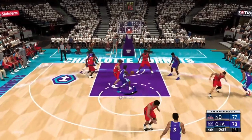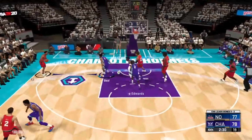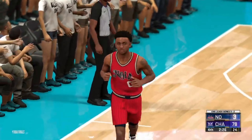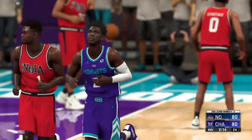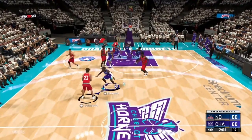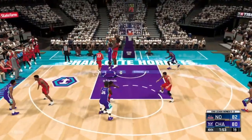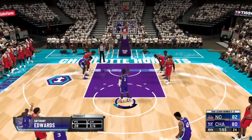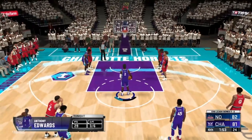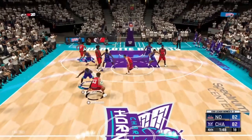Edwards tries to drive, gets it to Bamba who loses it — stolen by the Pelicans. Jalen Johnson passes to Nikhil Alexander-Walker who connects from deep, and the Pelicans take a two-point lead with about 2:20 to go. Anthony Edwards answers with a short shot, tying it at 80. Two minutes to go, the game is tied — whoever plays better in these next two minutes will win. Lonzo Ball hits a layup, 82-80. Edwards drives and gets fouled — two huge free throws from Anthony Edwards, who makes both and ties it at 82 with 1:50 to go.